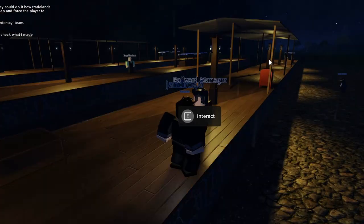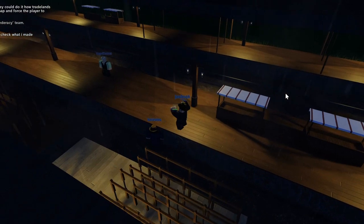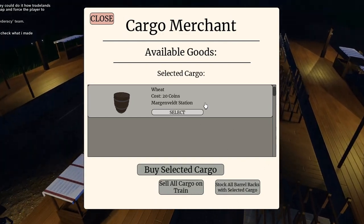The first method I'm showcasing, and by far the most popular, is by using trains. To do this you first have to buy cargo from your local cargo merchant and put it all on your train. It is made far easier if you have barrel racks.